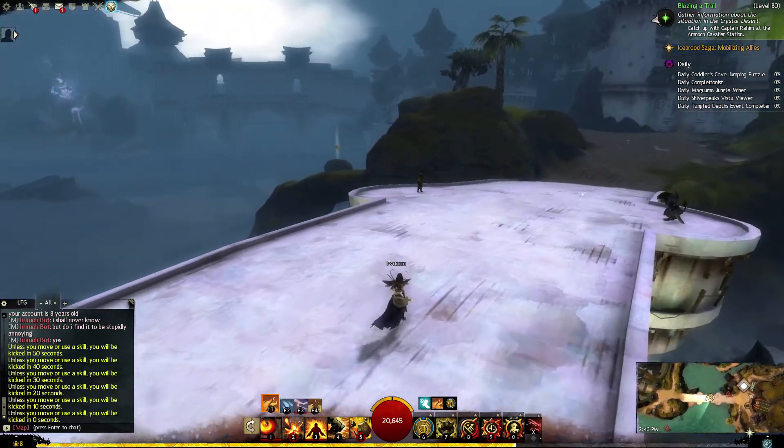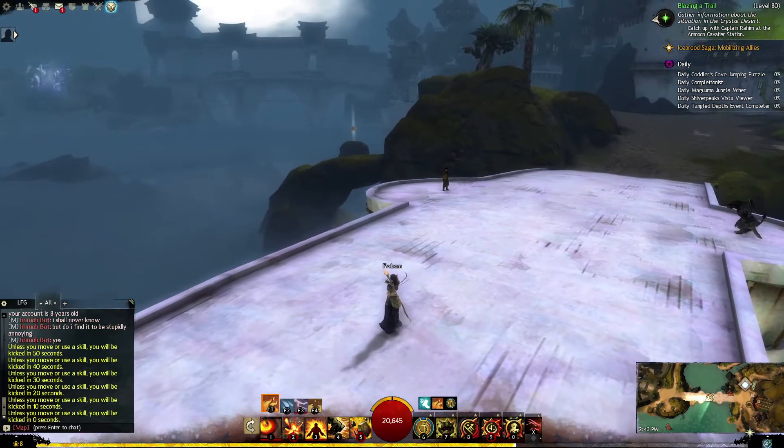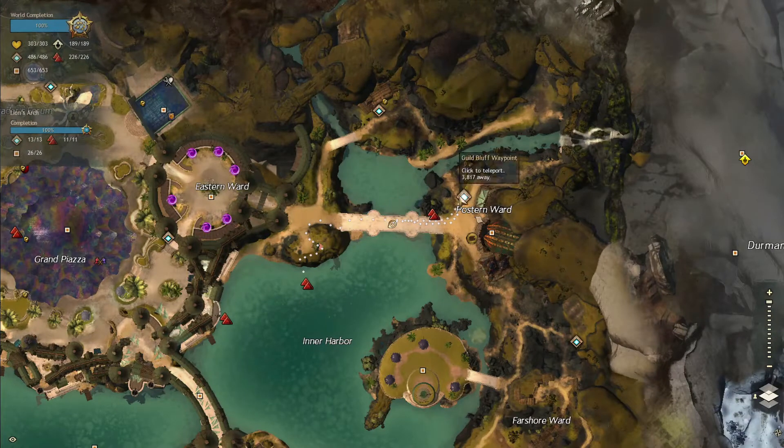I admit this one took me a little while because I was being obtuse, and once you see the way, it's really obvious. So there's the Vista. Just to give you position here, I spawned here at Guild Bluff Waypoint. You could also do it over here at Gate Hub. But there's the Vista out in the middle of the harbor.